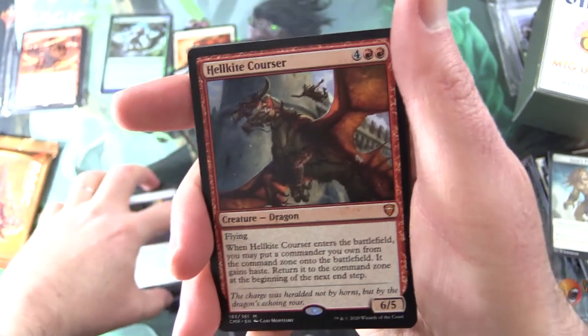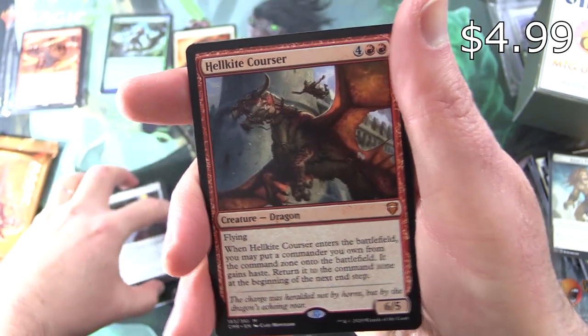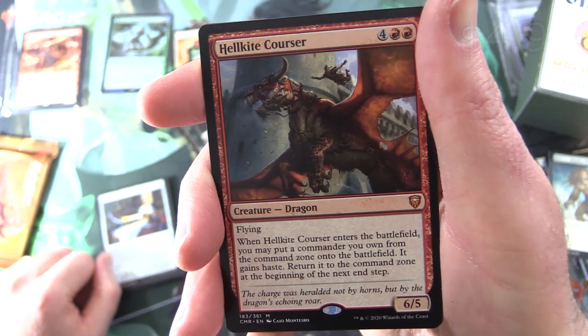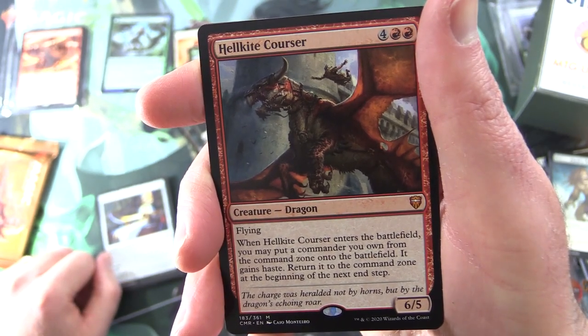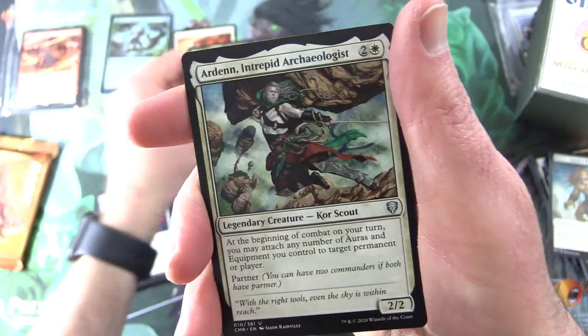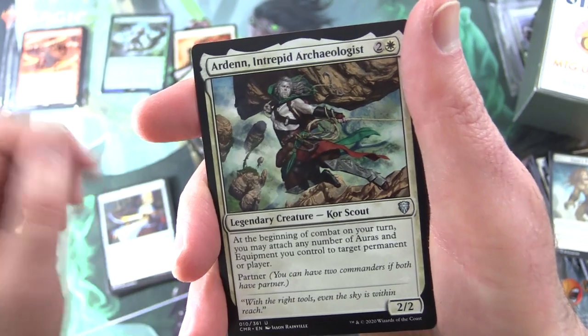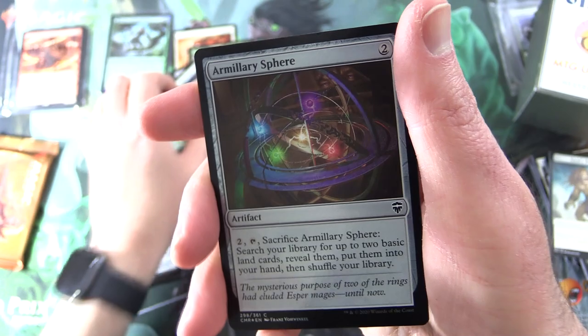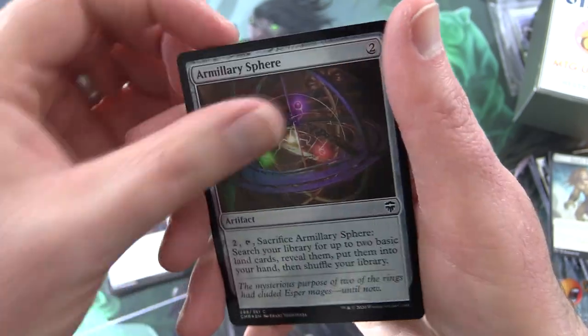And a mythic — nice! Hellkite Corsair. Creature Dragon, 6/5/6 with Flying. When it enters the battlefield, you may put a commander you own from the command zone onto the battlefield — it gains haste. Return it to the command zone at the beginning of the next end step. Good deal. We also get Arden Intrepid Archaeologist for your first legendary, along with Glacian Powerstone Engineer, and a Foil Armillary Sphere. And a Horror Token — I'll throw that in as well, because that is just too cool.